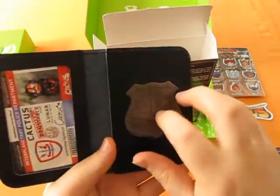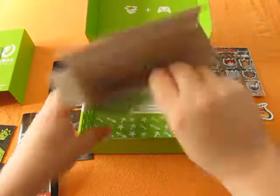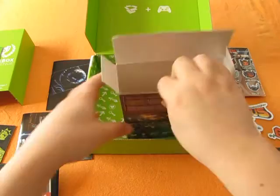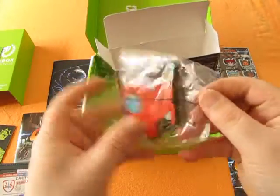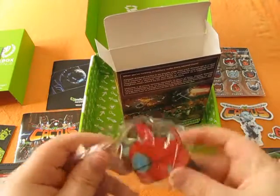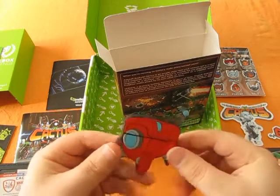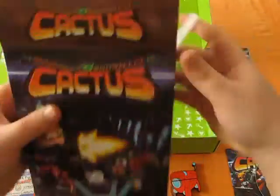The emblem included in here is metal as well. Hiding in here too we have a Cactus-themed IndieBox sticker, and the last thing in the box is a 2GB USB drive in the shape of a FIDO from the game. On this drive is a copy of the soundtrack in MP3 format. The contents list says the USB drive should contain Windows, Mac, and Linux builds, but due to a mix-up it seems that mine only includes the Windows build.